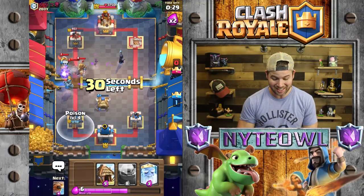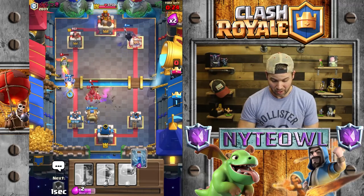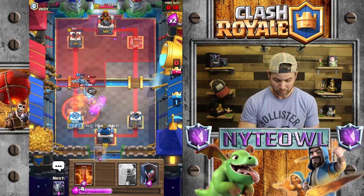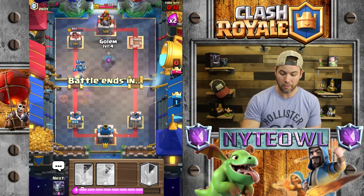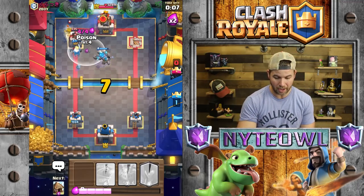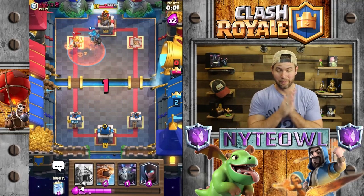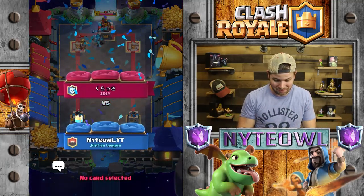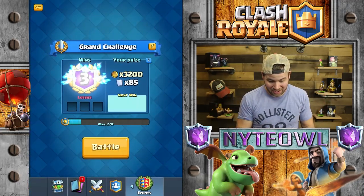We almost took that tower all the way out. Flying Machine is still in the back. Let's go another Goblin Hut — Ghost, Zap — I Zapped a little too early. That's okay, we're going to take that out just fine. Let's drop a Golem in the middle — I just want to take that tower out so badly. Helping the clan chest out! If I can do it, anybody can do it. We just beat Mega Knight — that was awesome!